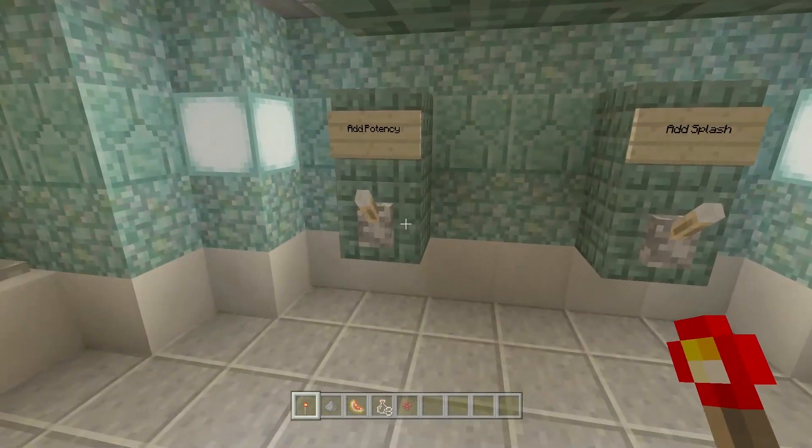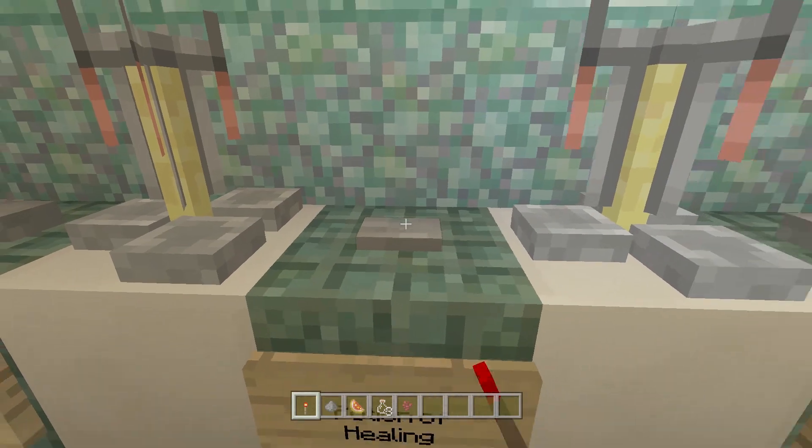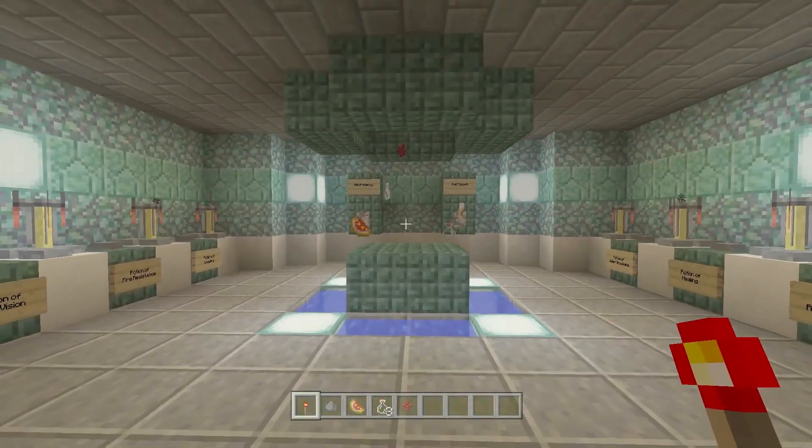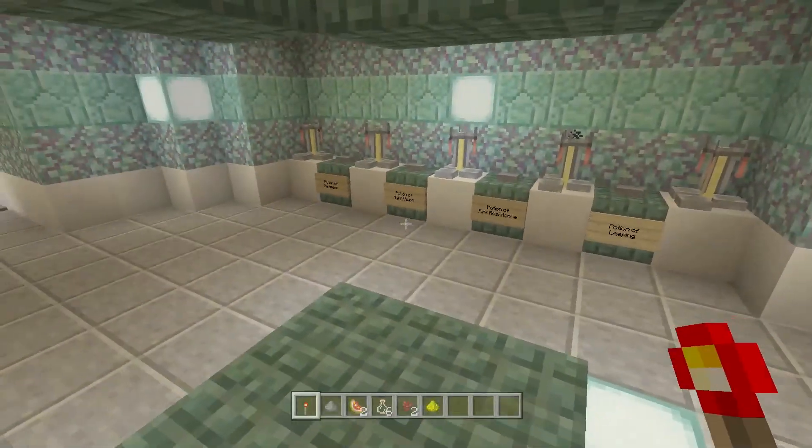As you can see — the glistering melon, the bottles, the nether wart, and then the gunpowder for splash. If I turn it off and select potency for a potion of healing, I'll get the same thing but with glowstone instead. That's how that works.